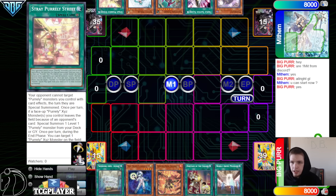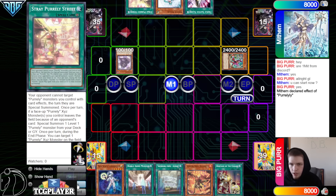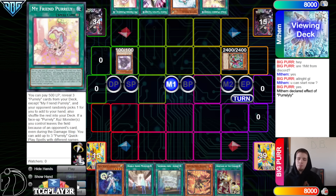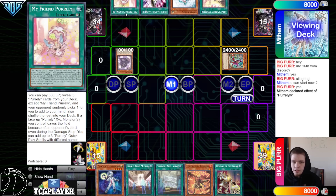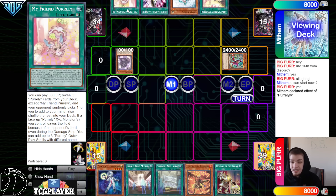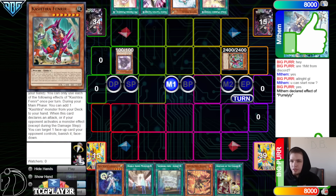They're going to start off the turn with a special summon Fenrir, then normal summon out Purlily. Purlily effect to go search, grab My Friend Purlily. I think you just Fenrir search first, because if you're going to get hit with Droll, you do nothing here, but you've also committed your Purlily. I guess you get this in hand, which should make it a little bit easier to push next turn. I feel like you'd probably just start with Fenrir, search there.